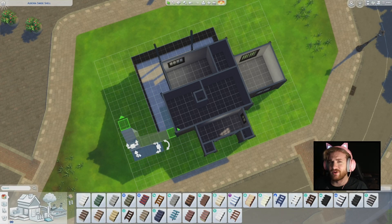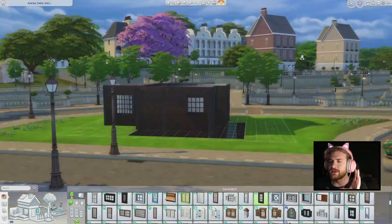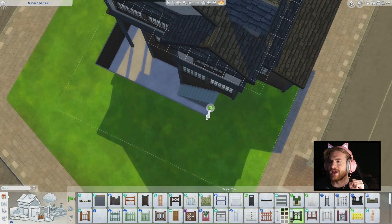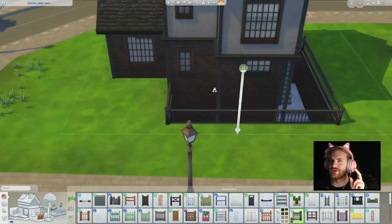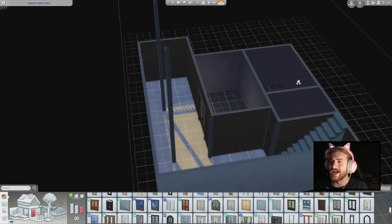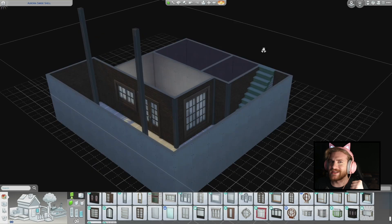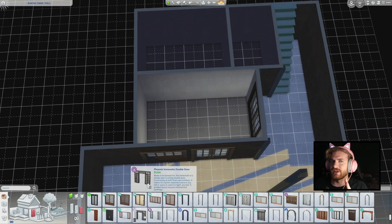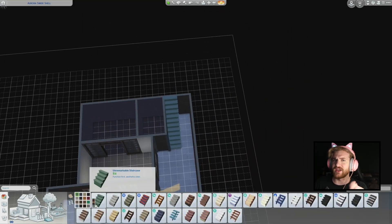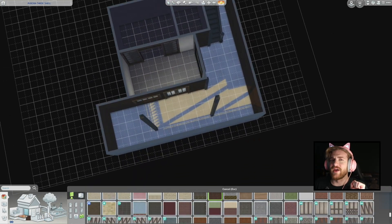You can't technically do a sorority if you want a kitchen. So this is just a residential lot, but it's supposed to be a sorority lot. I absolutely hated that with the university — all three of the university property types, you can't have a kitchen or a stove or anything like that. It's very irritating.